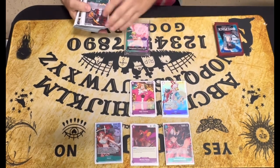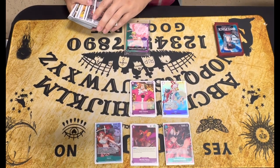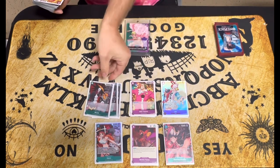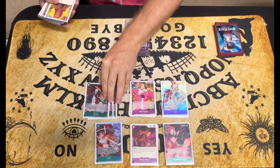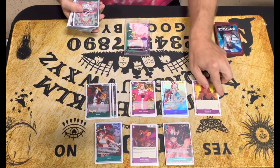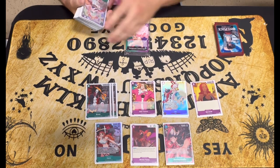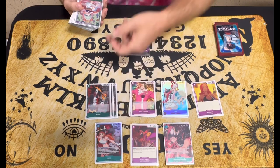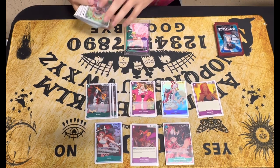Uta's ability actually caught a couple of people with their pants down this tournament. I also run three Brooks and one Baccarat. If I don't have Uta or it's better to get more bodies out, I'll go Luffy into Brook into Baccarat or Luffy into Brook into Nami, just to put amazing board presence out.